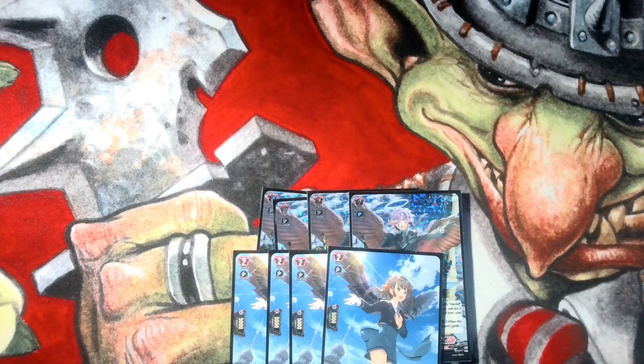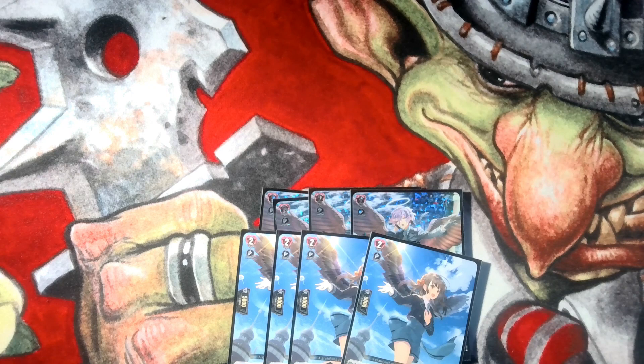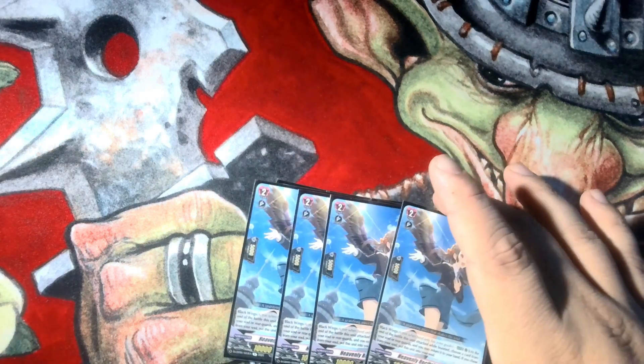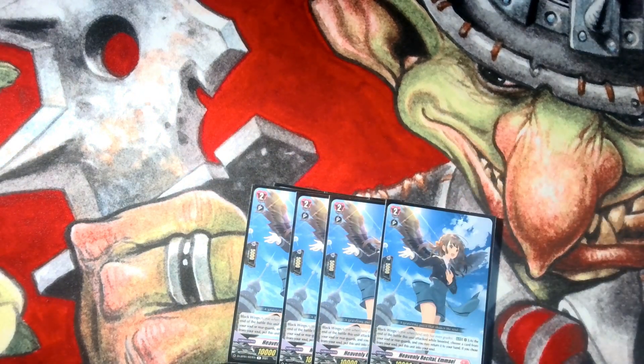We play 4 M.A.L., and she's Black Wing. At the end of the battle when this unit boosted, you choose a card from your soul, add it to your hand, and put her in the soul. This is how you will recycle your Persona rides. It could technically be any card in your soul, but more than likely it'll just be your Persona ride, because Persona riding is really important — it'll make your board huge, draws you a card, and Persona ride is just really, really good.